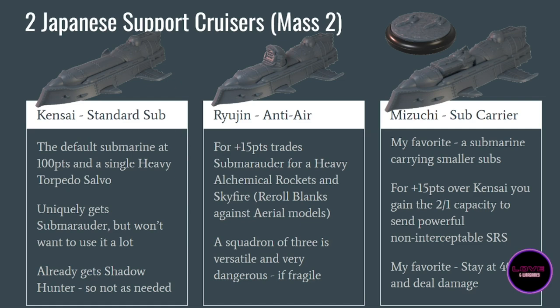The Kensai already has Shadow Hunter, so do you really need Sub Marauder to teleport into the rear of the enemy fleet? I'm not sure. It is a good submarine — I'm just thinking the Sub Marauder rule is not that needed, and there are much more efficient ships than the Kensai if you want to stay at extreme range and shoot all game long. I just don't think teleporting one or two submarines into the rear of your opponent's line is that efficient in a fleet that doesn't need to do that. Your submarines have really good options for staying in the rear of your own defensive lines.